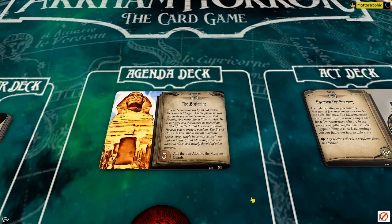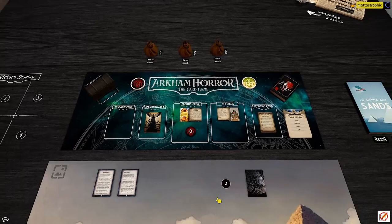Dr. Morgan is in Egypt, and he has discovered that he needed an artifact from the Cabo Museum in Boston. He asks Ursula to bring a pendant — the Eye of Horus — to him, using all available speed, as every single hour was critical. You make it to the Cabo Museum just as it is about to close, nearly devoid of other patrons.